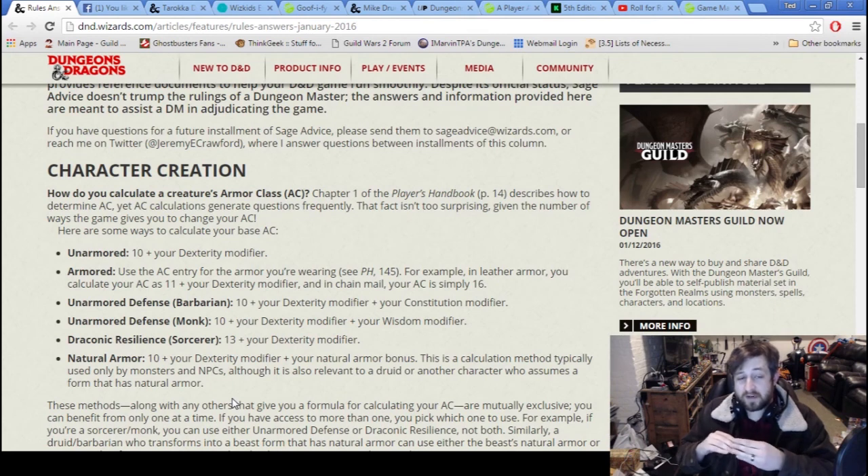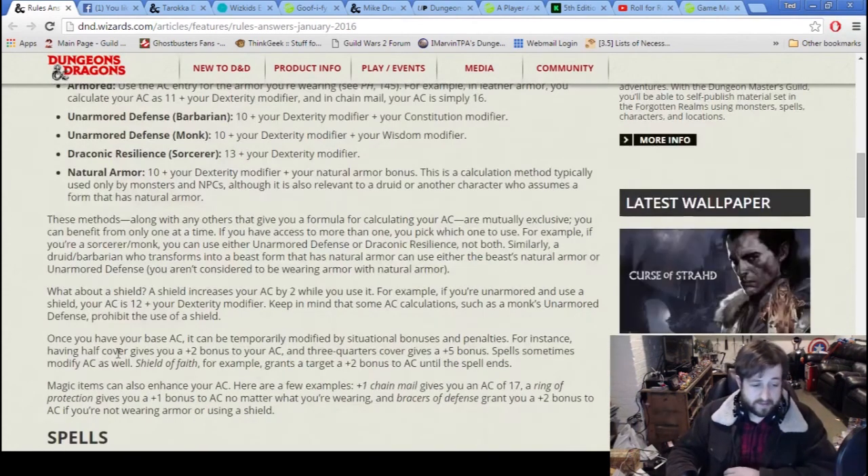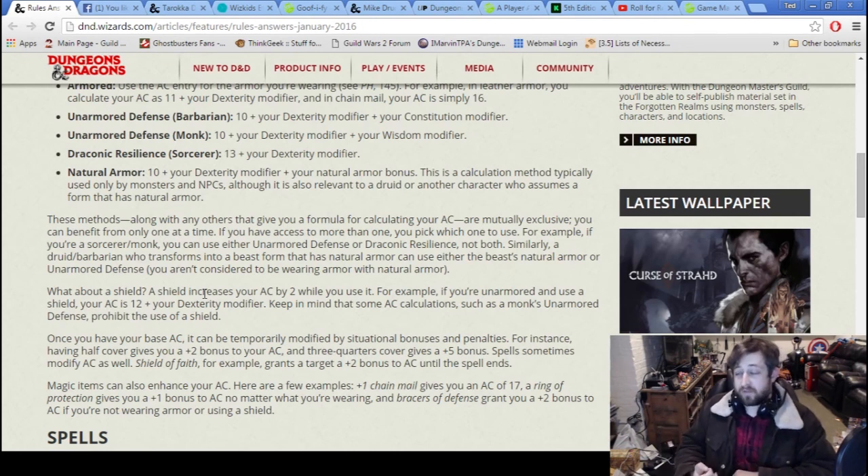So if you cast Barkskin on yourself but you're already wearing plate armor with a higher AC, Barkskin just means if your plate armor is somehow destroyed, your AC cannot go below 16. Plus one chain mail gives AC 17; plus one Ring of Protection gives plus one to that. Bracers of Defense don't work with armor since they only apply when you're not wearing armor or a shield. Shields, the Shield spell, and similar effects also stack with cover — half cover is plus two to AC, three-quarters cover is plus five.